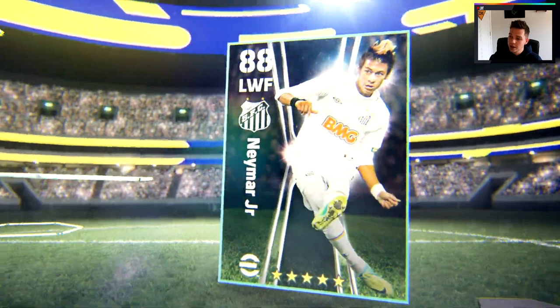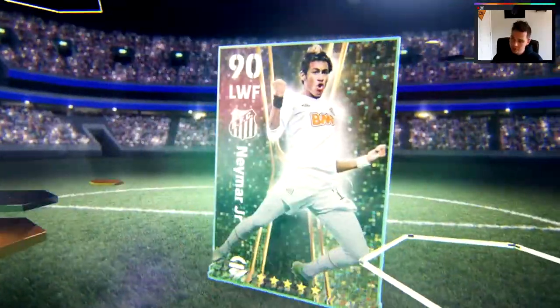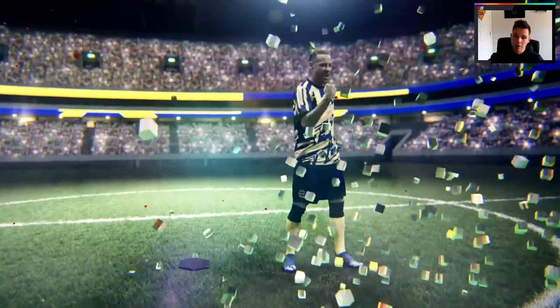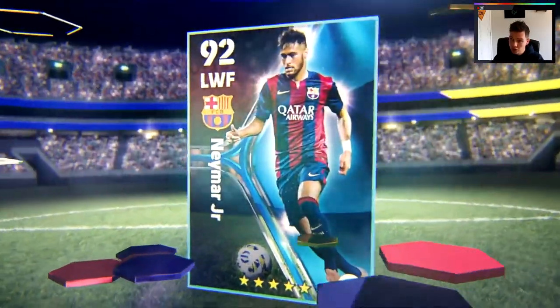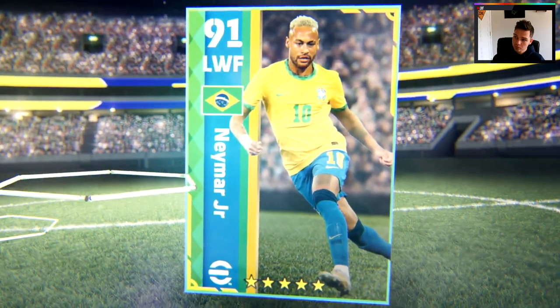There's a couple of new cards coming and it seems to be like an evolution of Neymar's career. It starts us off with the young, youthful-looking Neymar with the big mad mohawk, bleached - and that's a Level 88 card. I'm not too sure if this is just an evolved version of that card or a brand new card, because it could be a different image on the same card that you upgrade when you train players, or it could be two different cards from two different seasons.